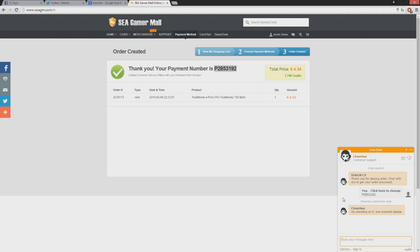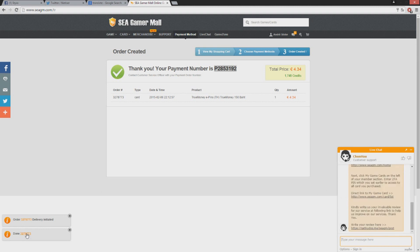You're going to go to your control panel afterwards and there you will have the game cards. It's going to take a little while — it's initiated. It's done, you can see here it's done.